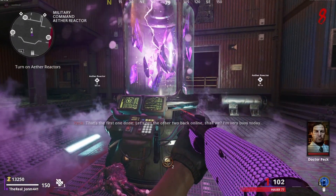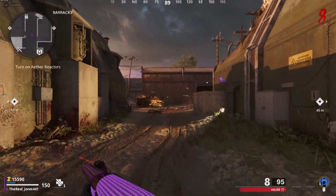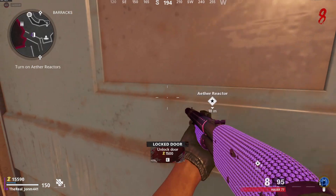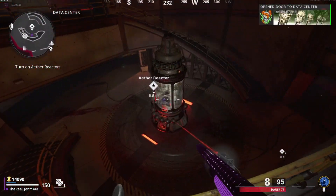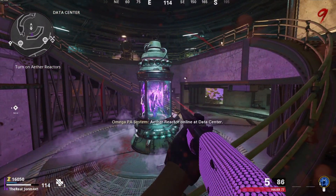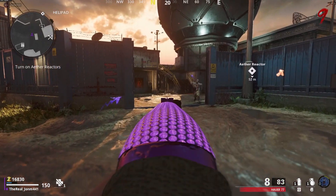Once those are done, go back to the main area at Firebase and head to the middle section. Take this route up the stairs and buy this door. You're going to see the next generator. Activate it, get the kills around there, and protect it as well. Once that is done it will be powered on.